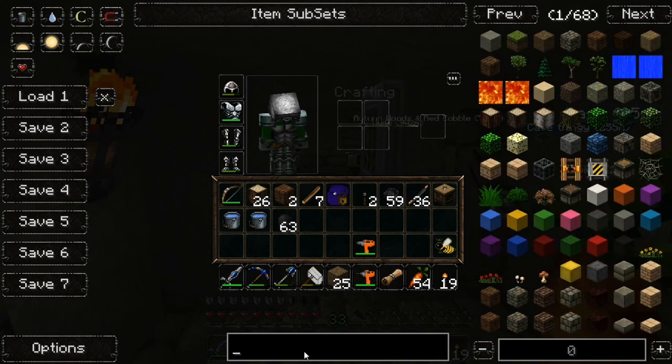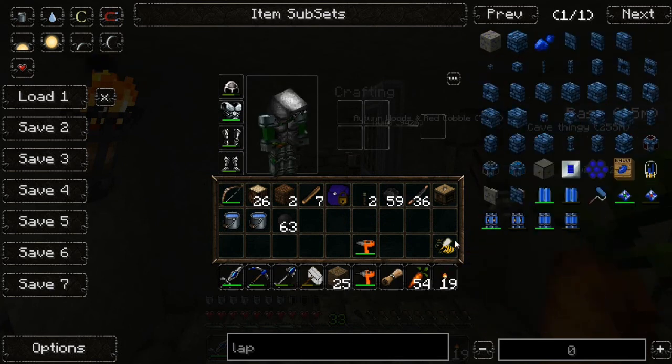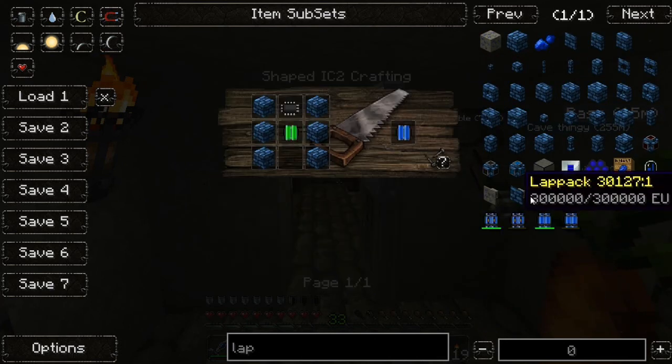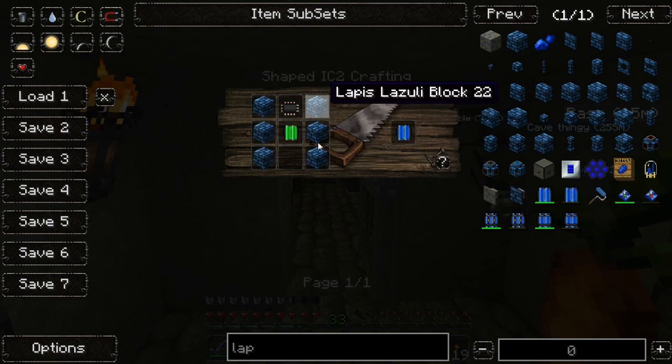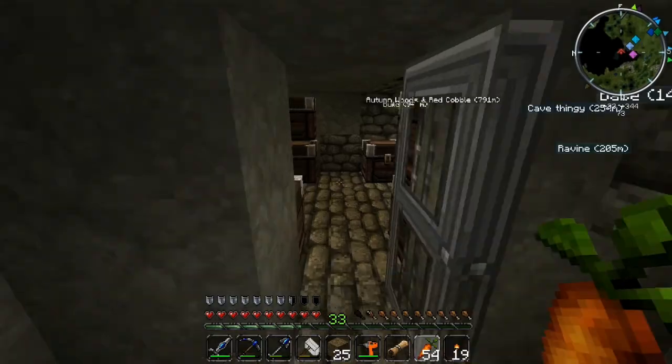The next thing I really want to do — not this episode, but I'd make a lap bank, one of those. Make a bat bank. The lap bank is just lapis blocks — and I don't know if I've got enough for that.